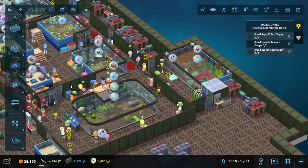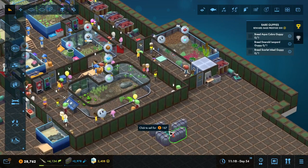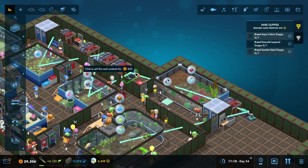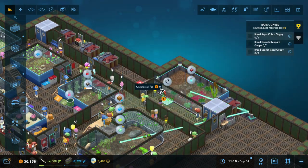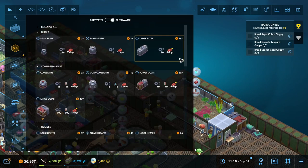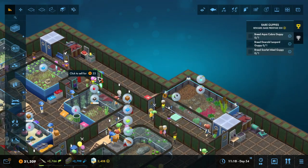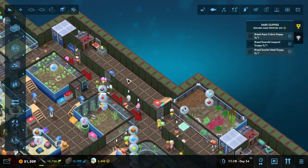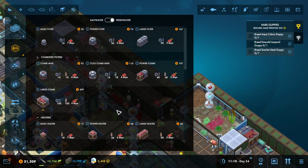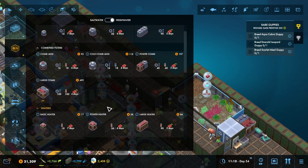So what we're going to do now is we're going to pause. We're going to delete this one, delete this one — we can delete that one and that one. Actually we're going to delete this one too. Now that I've done that — wait, that's for saltwater.